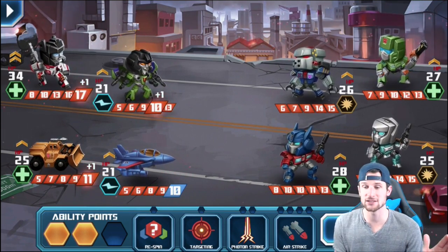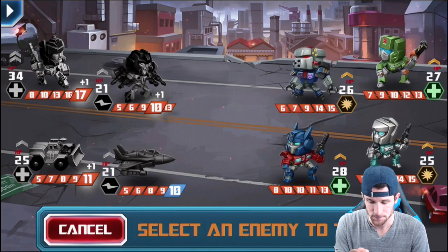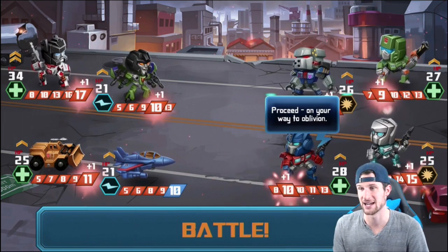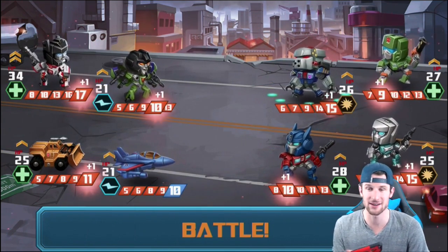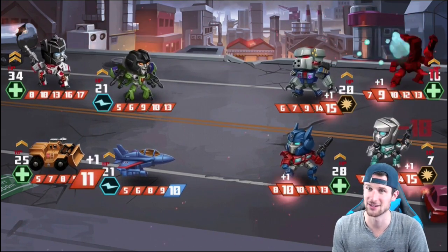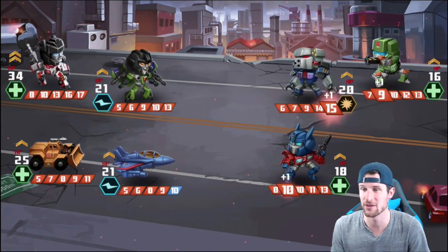We rolled a 12 on him and he goes down one, but he looks like he does give everybody else a plus one damage bonus when we do that, so we're gonna do that because then everybody else is going to do one more damage — that is awesome. We're not going to spend anything else on rerolling. Let's go ahead and just use a Photon Strike right here. We can put two of our ability points in that and we're gonna go ahead and try to take out this guy right here and fight.